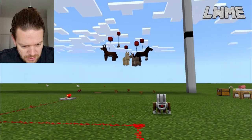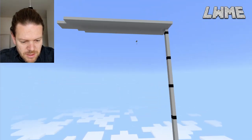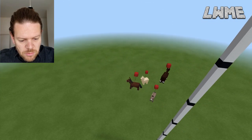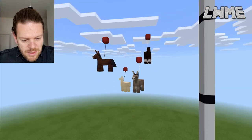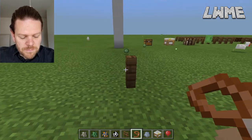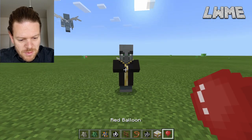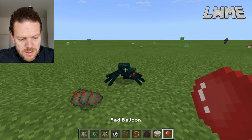Let's shoot up to the top again and let these guys loose to see which one gets to the top first. Off the rabbit goes — not quite as fast as the chicken, interestingly. These must all be the default speeds. The horse is ahead, you could argue, but I think that's just the way they're being released. Now this is an interesting one — I'm going to get a wandering trader and take one of his alpacas and see if that's a different speed, or if it's a llama — I'm not sure.